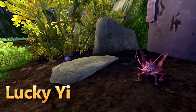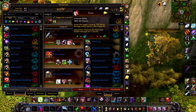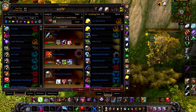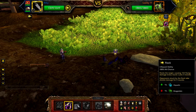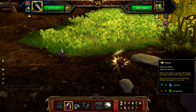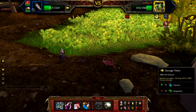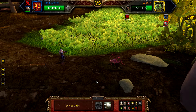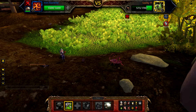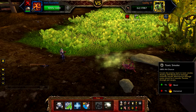Next up is Lucky Ye. Again, Ikki with savage talon, black claw and flock, then your iron starlet with wind up, toxic smoke and supercharge, or explode. If you've taken explode rather than supercharge, or if Lucky Ye is really low on health, an extra toxic smoke might finish him off.